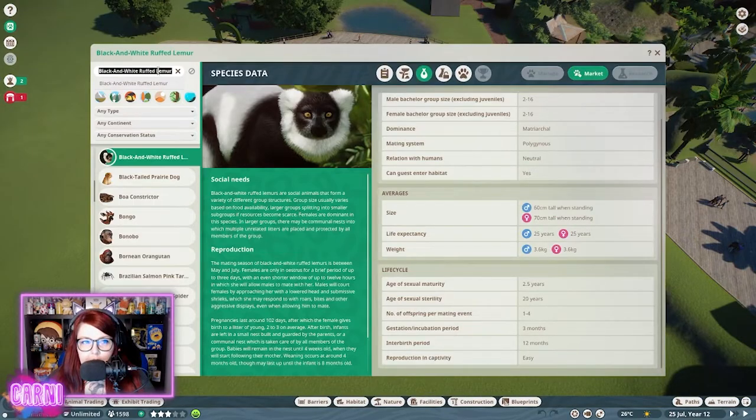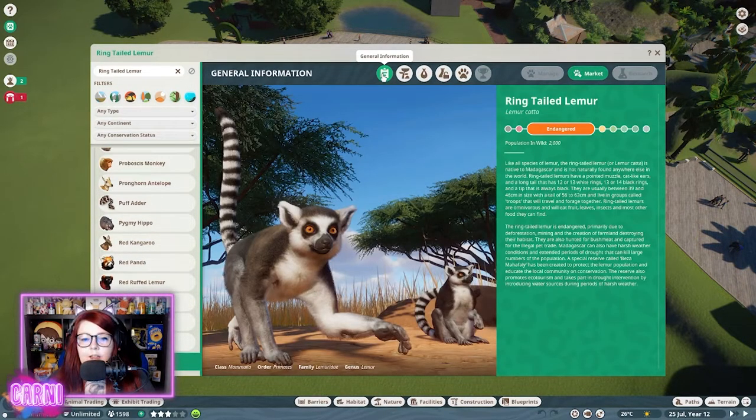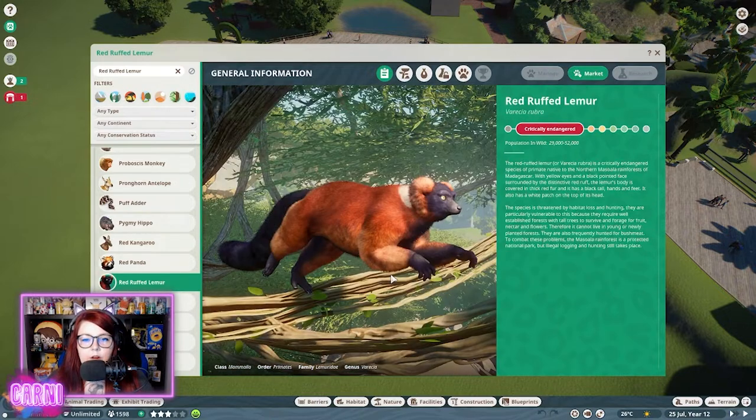What lemur are we thinking? I'm thinking OG lemur — like ring-tailed lemur. They're not so endangered though. What are the other ones? Ring, red ruffed — they're scary looking.